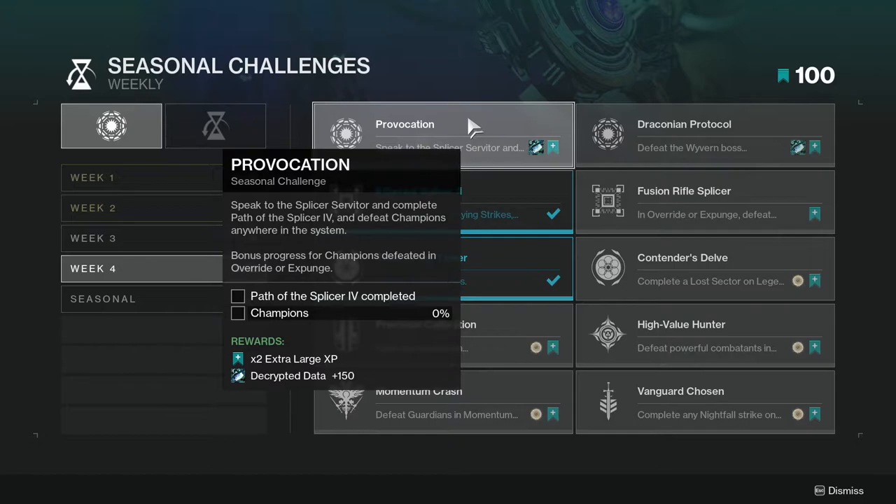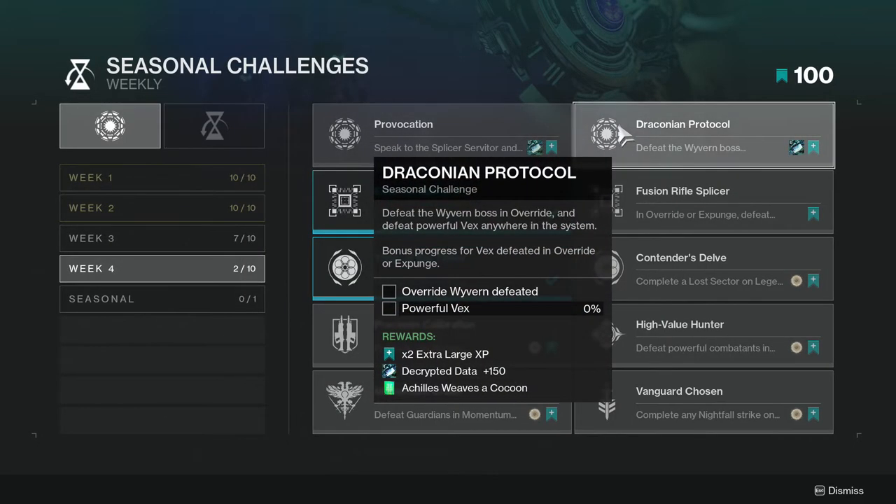Draconian Protocol: defeat the Wyvern boss in Override and defeat powerful Vex anywhere in the system. Bonus progress for Vex defeated in Override or Expunge. Again, not hard, just play the main event.